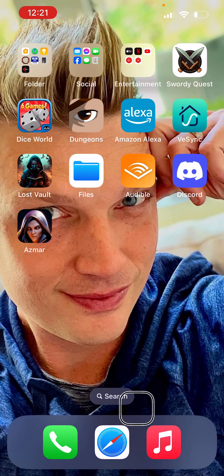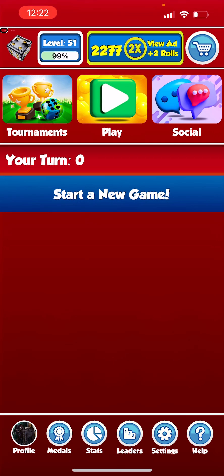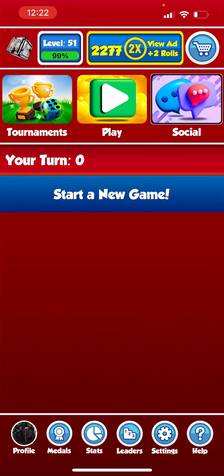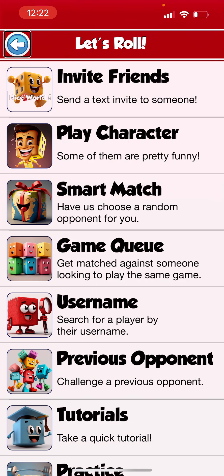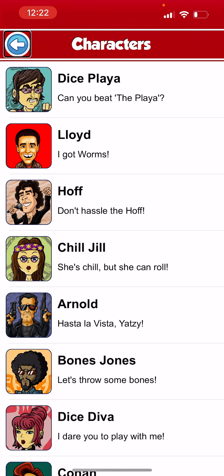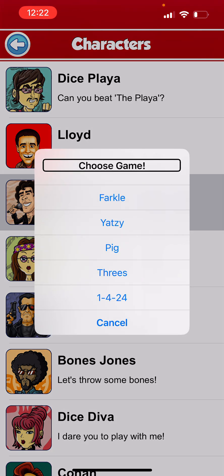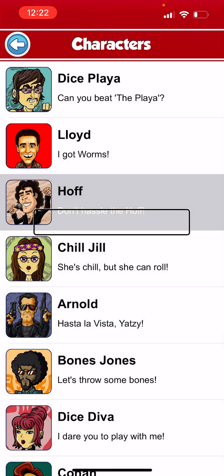Navigating through the app — selected screen recording, going through folders to Social Entertainment, then Sorting Quest, and finding Dice World. The game opens with an update complete screen. Going to New Game, then Let's Roll to start a match. There are some funny play characters available like Dice Playa, Floyd, and Off. Selecting Off — 'Don't hassle the Off.' Choosing the game: Yahtzee.